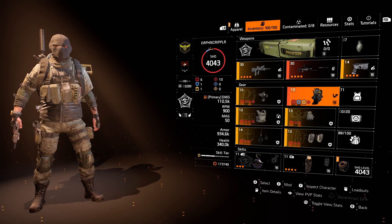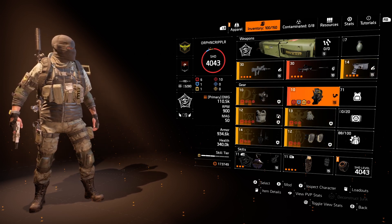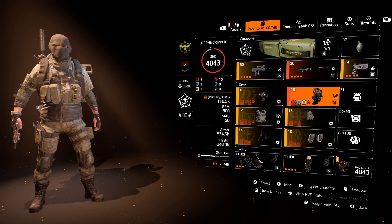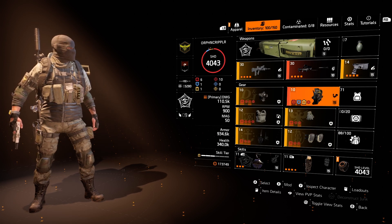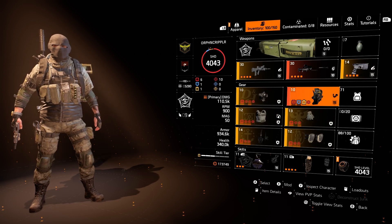At max memento stacks, the artificer is going to refresh 56% of the shield health, and the bulwark is going to have just over 13 million health. Add to that the 3% armor regen your agent receives from the memento, and you can see that this build has a ton of survivability. Because the engagement distance for a bulwark pistol build is literally point blank, I wanted to take advantage of headshot damage over critical hit damage or chance — it's hard to miss when you're barrel stuffing.